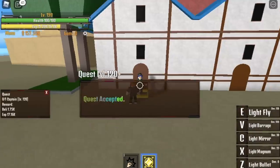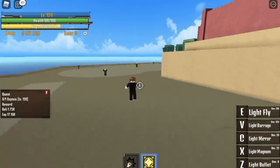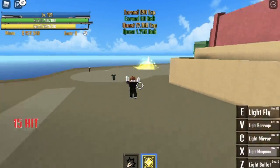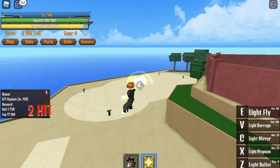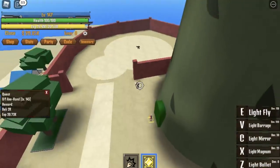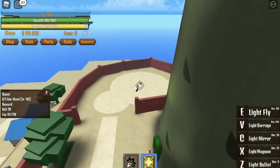The goal here is to reach level 120. After that, you can start defeating the Captain — just use your X skill and we're good. You're gonna do this until you reach level 145. After that, you can go straight to the Axe Hand. Jump and X skill, then Light Magnum — and we're good.